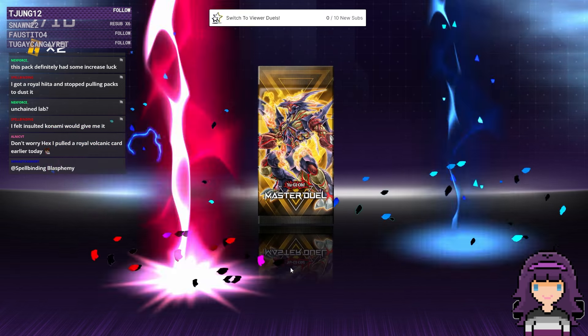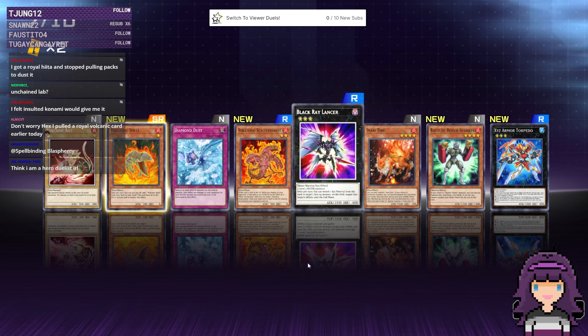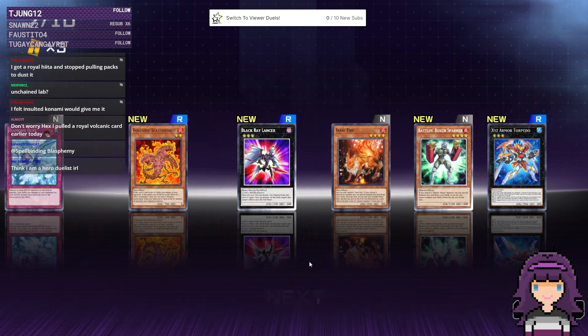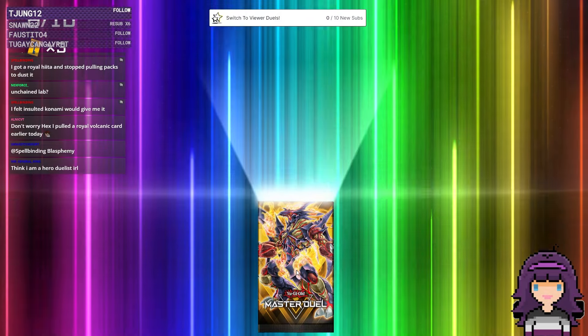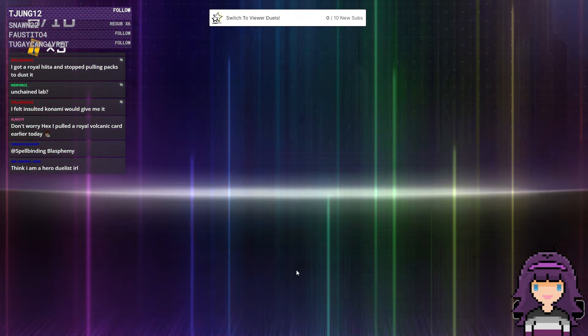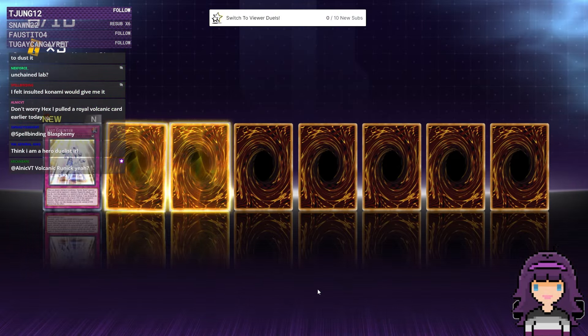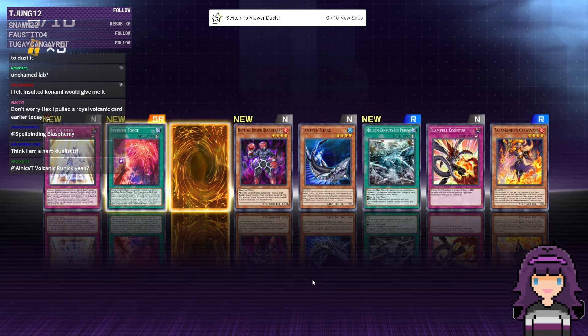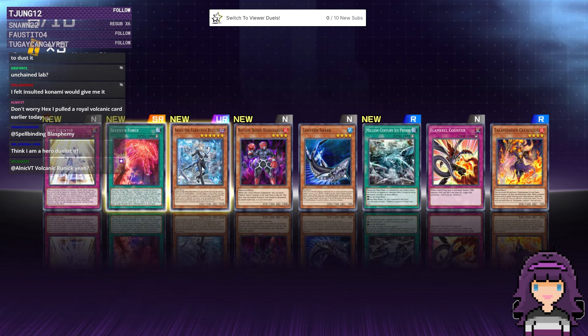Got the Volcanic Rat and Shell as well. We did get two other URs in addition to our Guaranteed ones — not bad at all for a 10-pack. And this next UR is going to be... we got RAS. This has been a really good 10-pack so far.